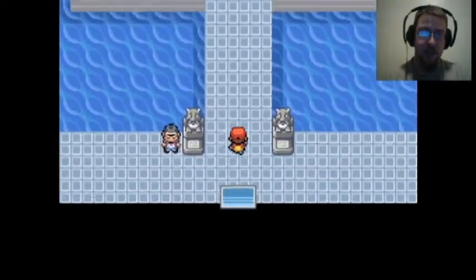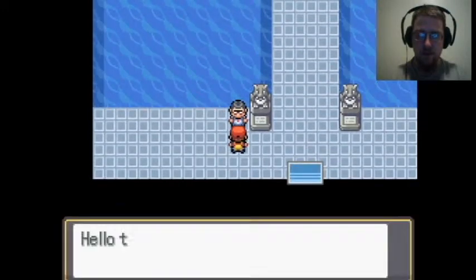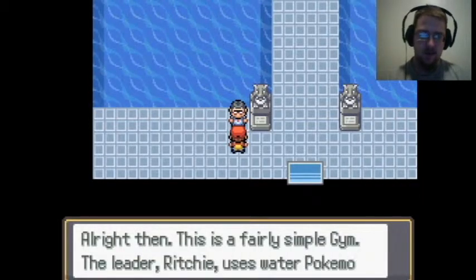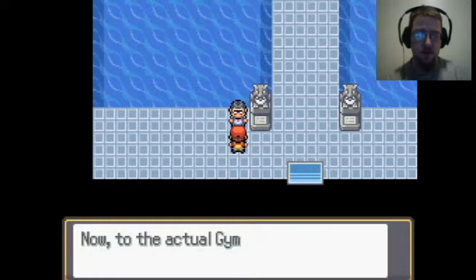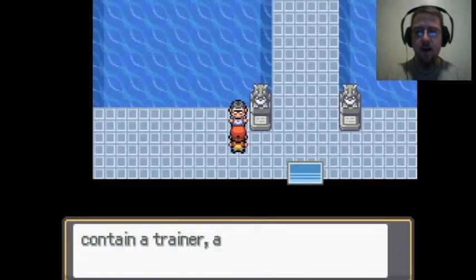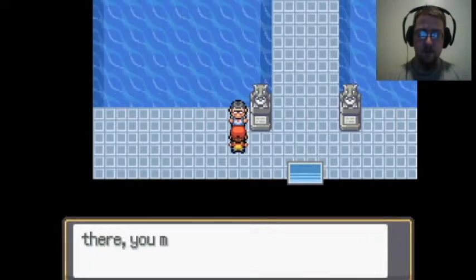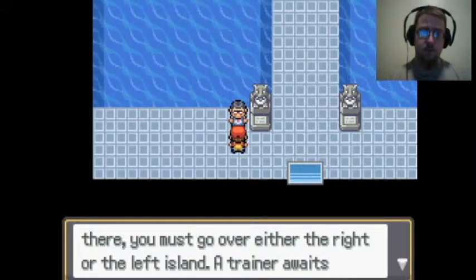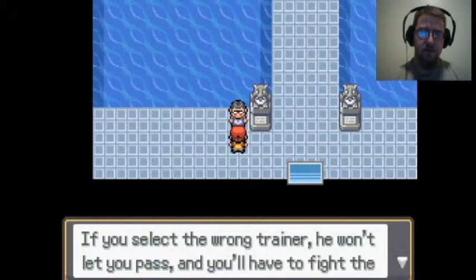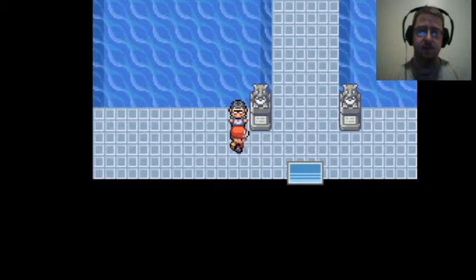We're going to try to take on Richie. The gym mechanic here is fairly simple — the leader Richie uses water Pokemon, so use grass or electric to defeat him. There are four islands; three contain trainers and the gym leader is on the fourth. To get to him, you must reach the island in the middle by going over either the right or left island. A trainer awaits on both, but only one will let you pass. Choose wisely — select the wrong trainer and he won't let you pass, so you'll have to fight the other one, making your Pokemon weaker before facing Richie.